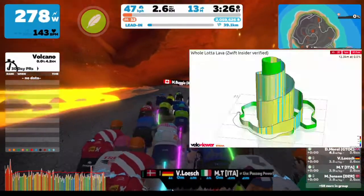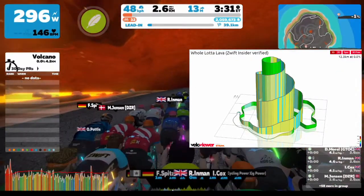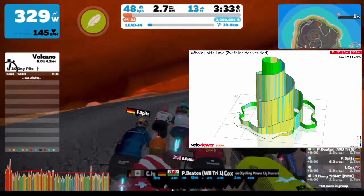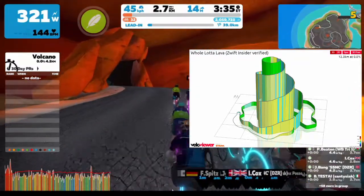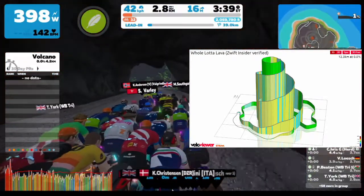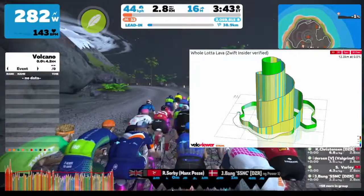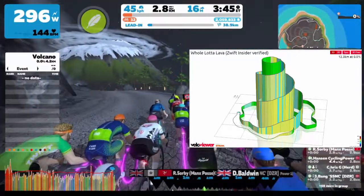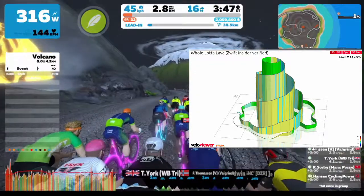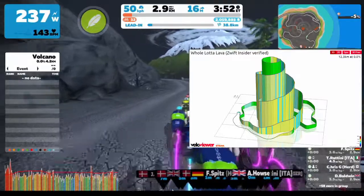This week's course is a circuit of three trips along the Whole Lotta Lava route. As you can see from the diagram, it's a climb up the volcano that twists and turns — about 3.2 kilometers of a 3% grade on the climbing bits. We're going to do that three times for a total route of just over 40 kilometers, looking at about an hour of riding.